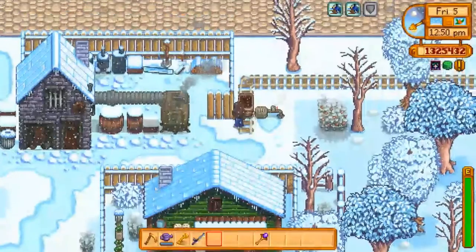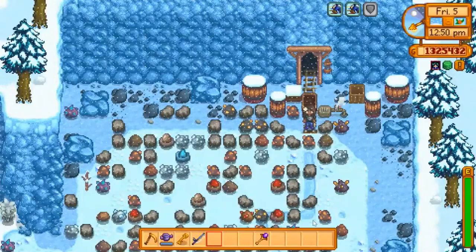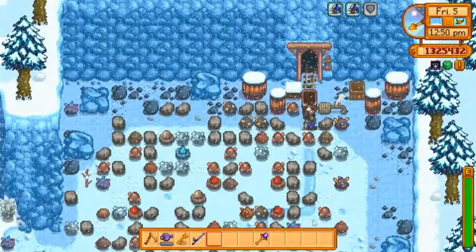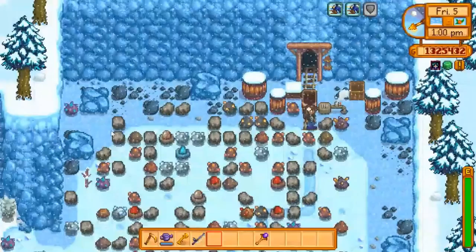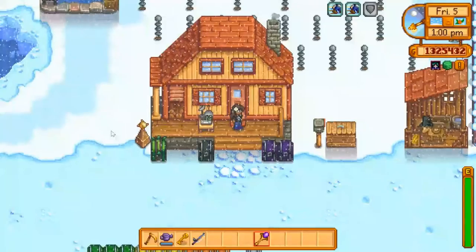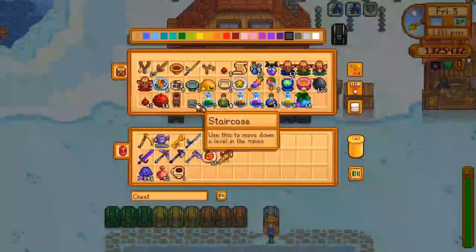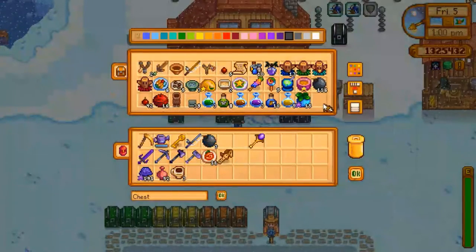Let me actually go over to the quarry and see what it's like over there. Oh yeah, I can definitely use some work in here. I'm going to go back to the farm and get some bombs. That should be good.